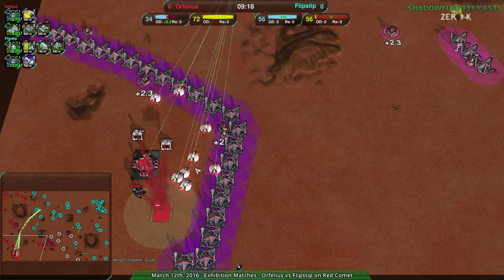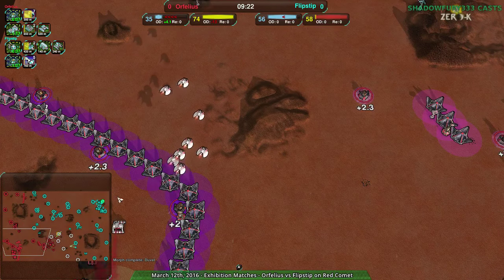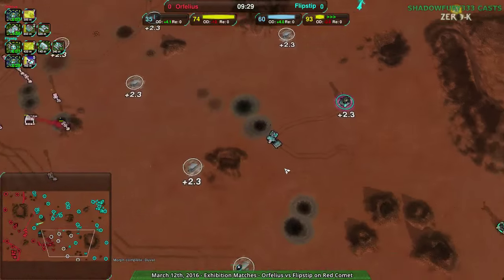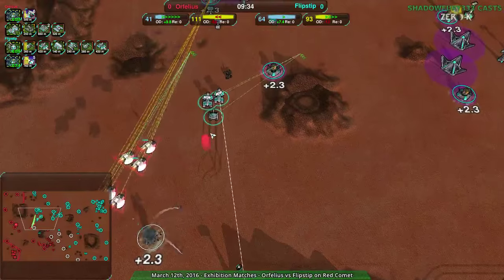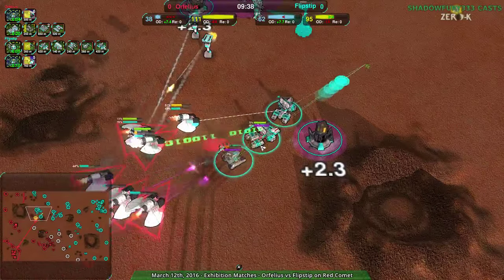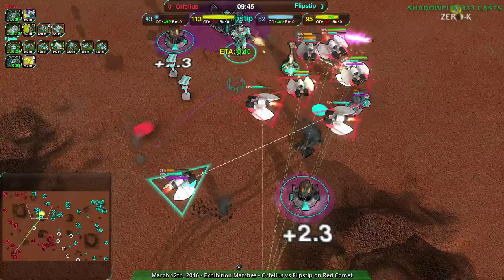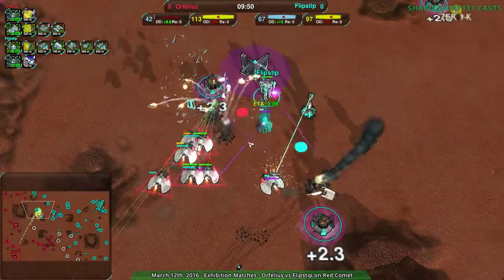The Rapiers are still being built up — looks like eight active right now, coming in to try to get rid of the Dominatrices. Should be able to work okay against the Levelers. They're working against the Levelers, but the Dominatrices are becoming a threat. One of the Rapiers was captured, but it worked out anyway — still losing a Rapier in the process.